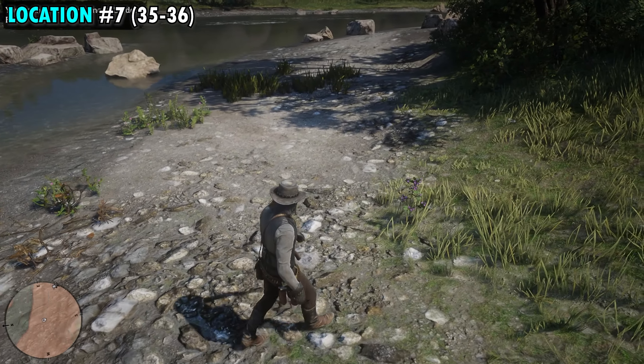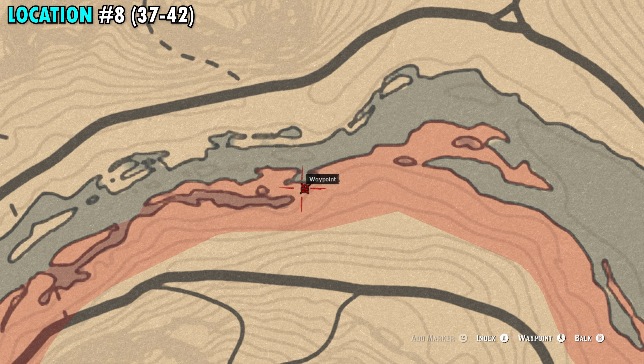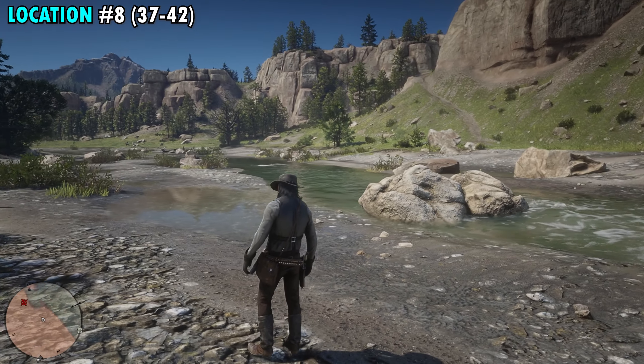Our next location is going to be just a little bit further up the path from our last location. This is going to be right next to the main path north, just south of Caliban's Seat. As we zoom in, you can see our red marker here. There's going to be a couple trees that are right next to the river, and our next two are going to be found directly underneath those trees. These will be numbers 33 and 34.